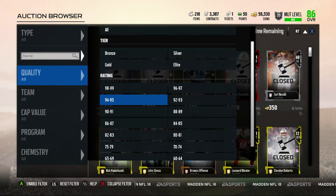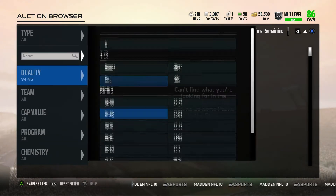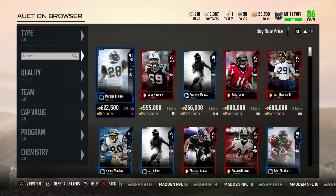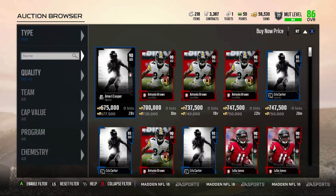They have a set value at that position because of other cards at those positions. If there's no set value — say that card doesn't have one because there's not too many cards on the market — that's when people run into an issue. A good example I've seen a lot is Chris Carter.